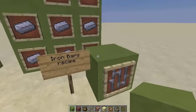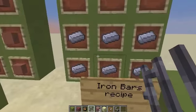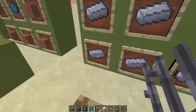The iron bars recipe looks like that — I'm going to show you in my inventory. Iron bars take six iron ingots, and it's just the way you would make a fence.